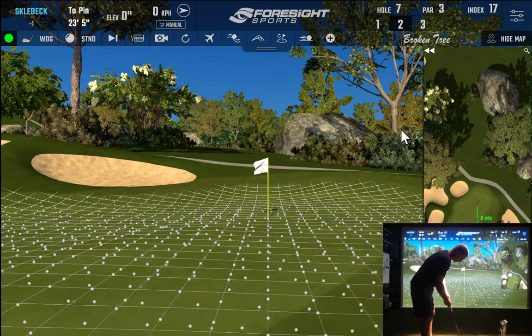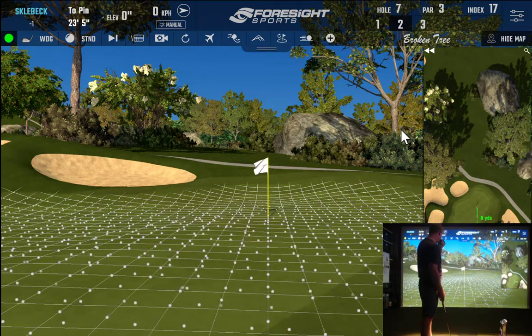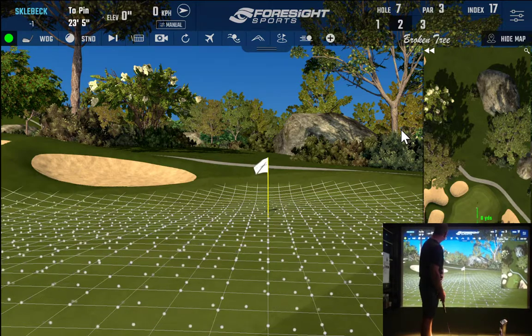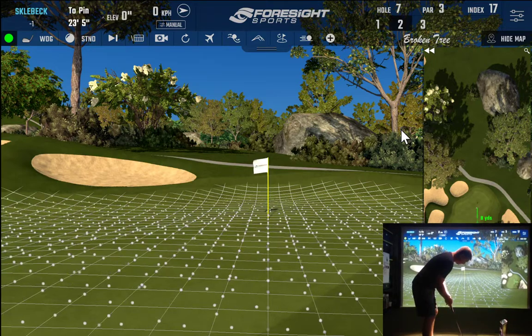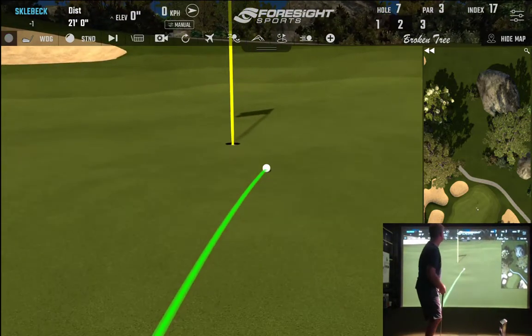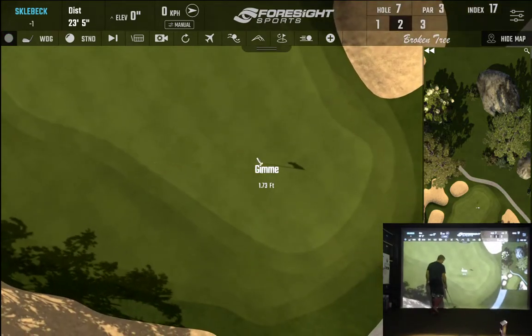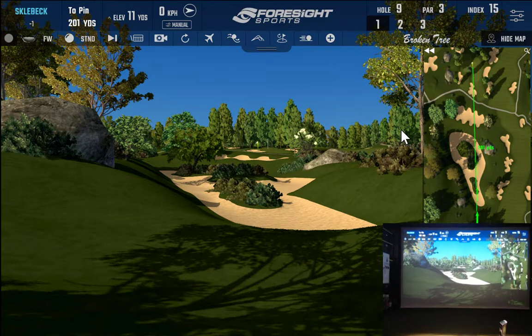I'm not using the aiming inside the software — I'm just aiming inside the simulator here. So I'm going to aim a little bit to the left and try not to go long. Well, I didn't allow enough break, but it was kind of a lag putt no matter how I looked at it, because I didn't want to have to putt further coming back up the hill.